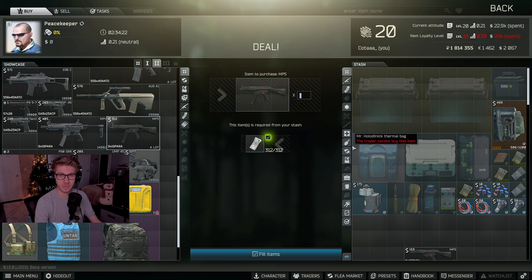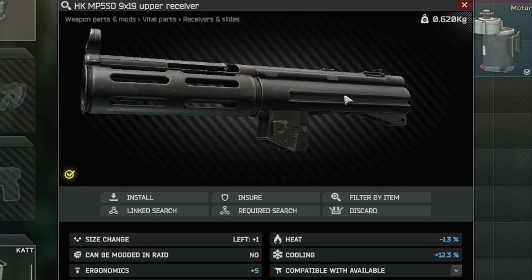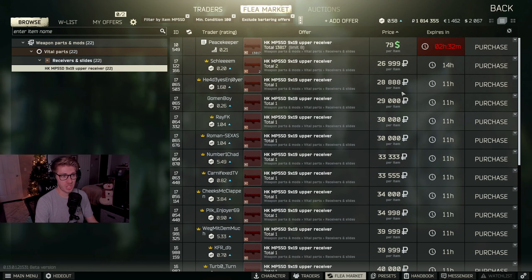Our first piece up on the board is the HK MP5 SD 9x19 upper receiver. This piece is a little more difficult because you can't find it unless you find it in raid, and you can't purchase it unless you're at Peacekeeper Level 2. So if you're getting all the other parts sooner, you're going to have to wait until you find it in raid, have Peacekeeper Level 2, or reach Level 15 for the flea market.